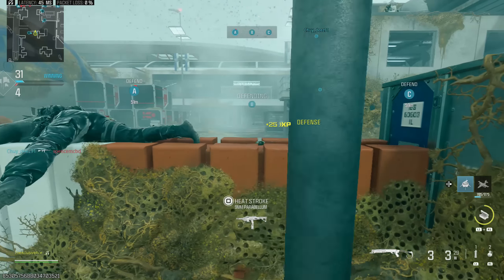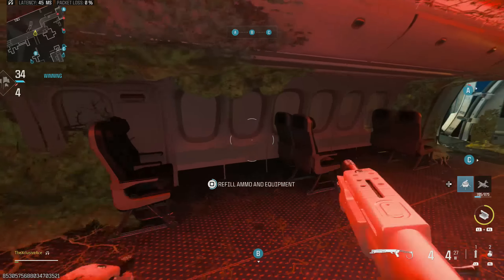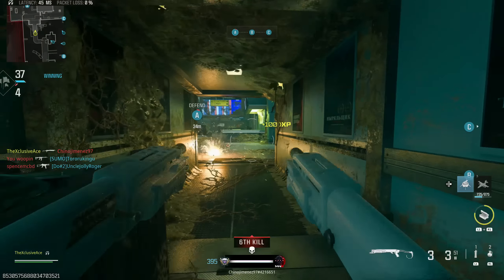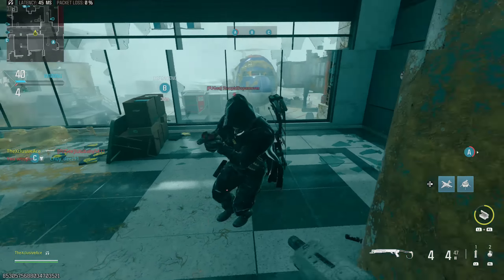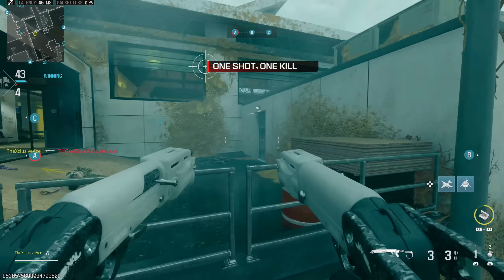What's up guys, my name is Ace and this week's aftermarket part in Modern Warfare 3 is the Jack Devastators kit for the Reclaimer 18. This is a kit that gives us akimbo Reclaimer 18 — one in each hand. In today's video we're going to be diving deep into exactly how this works and how it stacks up against the base Reclaimer 18, and I'm also going to be sharing my favorite setup to use with this.